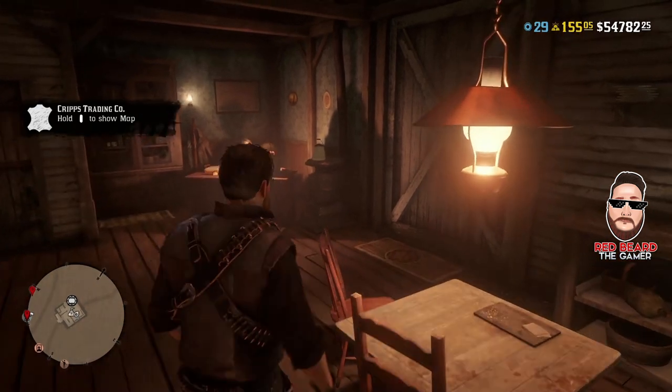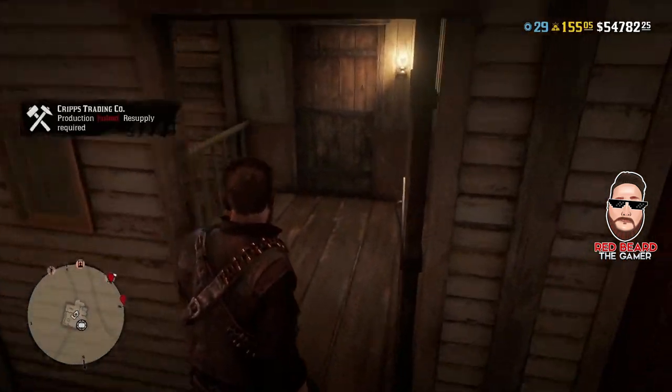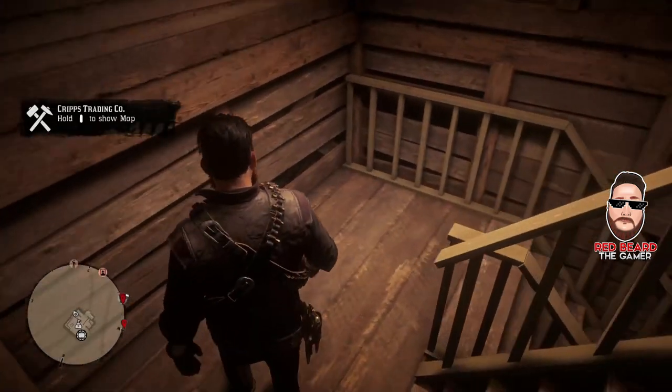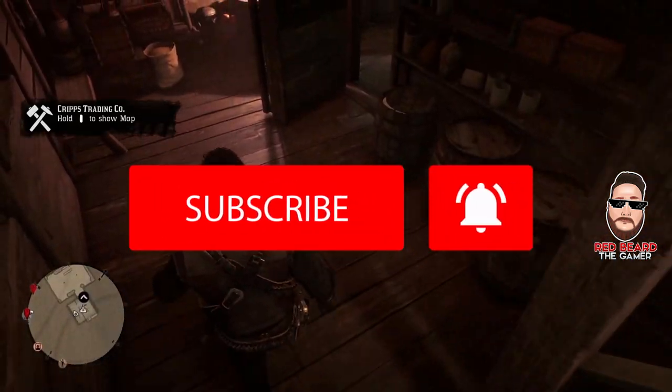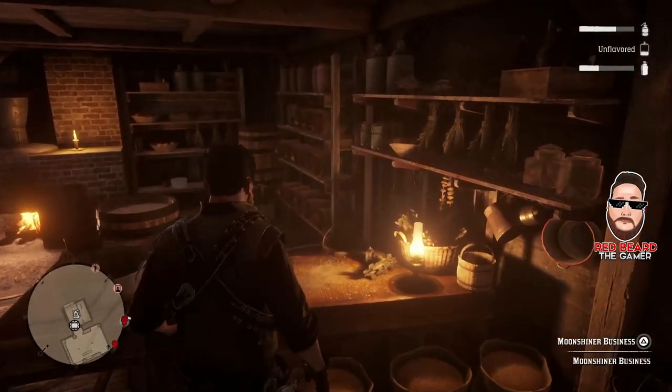So there you go, guys. I just want to show you the locations of the ingredients for the Evergreen Moonshine. It's one of the higher selling ones going right now. So if you want to stay up to date with everything Red Dead Online and with the Moonshine and Roll, make sure to hit that sub button and bell notification. Also do give the video a like — it helps the channel out and I appreciate it. So as always, guys, I'll catch you next time in the next video.